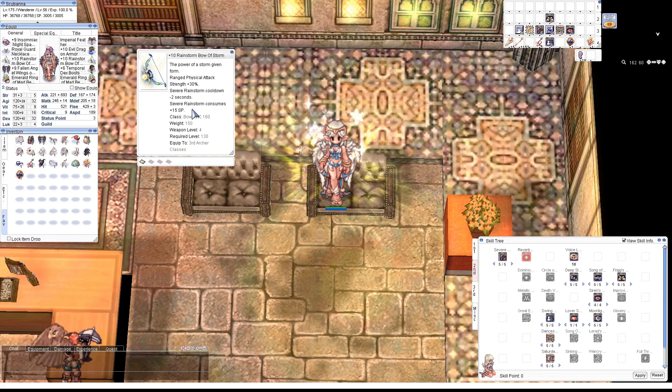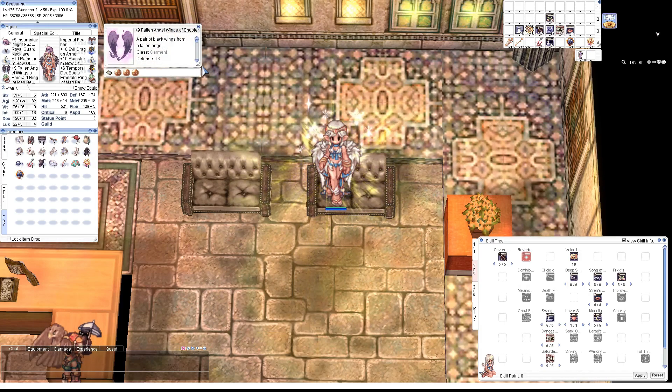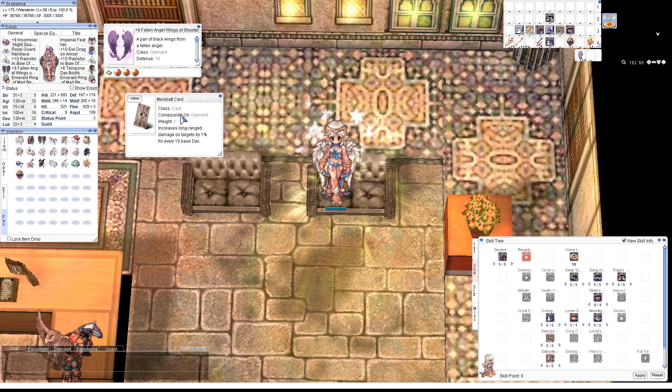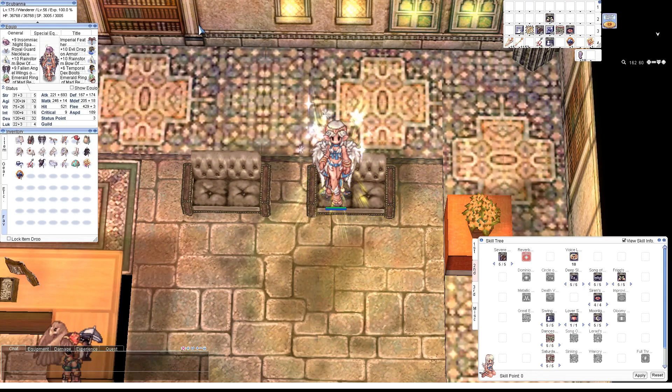Being able to spam Severe Rainstorm on cooldown means that when you fly wing, you can use it right away and don't have to kite around waiting for it to come off cooldown hoping you don't die. If you're feeling pretty safe for your mid gear, you can use Fallen Angelwing — this one has Expert Archer enchants and a Menblat card. Since the build is 120 Dex and Severe Rainstorm damage focused, we're getting 12% ranged attack damage from the card and around 20% from the enchantments.